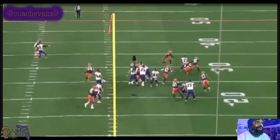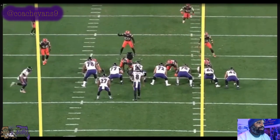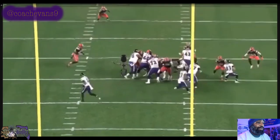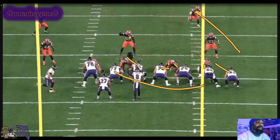They bring Sneed in motion to be part of the blocking scheme. I think this is power — let me slow it down. Yeah, this is power. Sneed's in motion and should come down to block the guy coming into the box. Everybody else should be working down, probably getting double teams there. One of those two guys should end up blocking 50, because Bozeman's going to pull around and pick up 51.